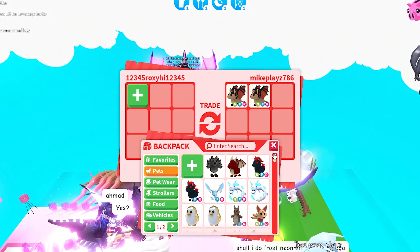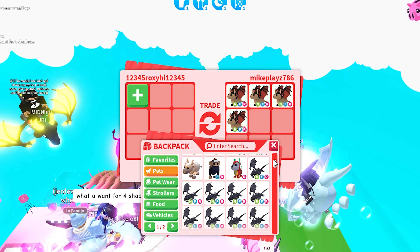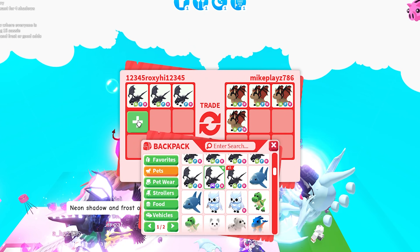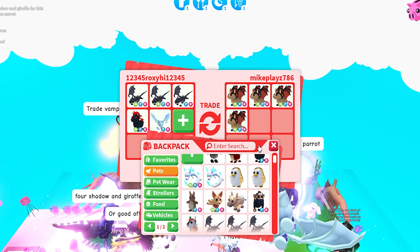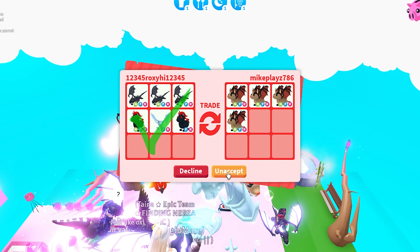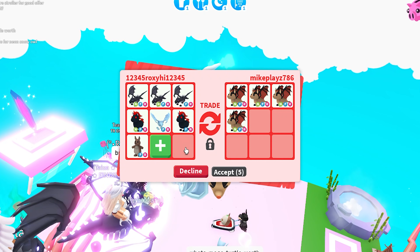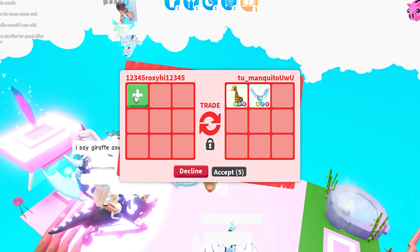They declined, but it's alright because we can still find more trades. Next up, help_milk — they added four neon Bat Dragons, which you can make into a Mega, and Bat Dragons are one of my favorite pets in Adopt Me. I added my two neon Shadow Dragons, my fly ride Shadow Dragon, my neon fly ride Evil Unicorn, my fly ride Frost, and another fly ride Evil Unicorn. They declined again before I could even react — so sad.